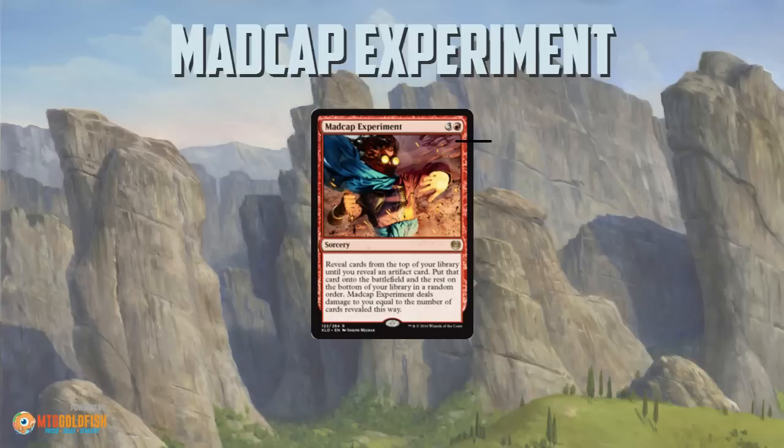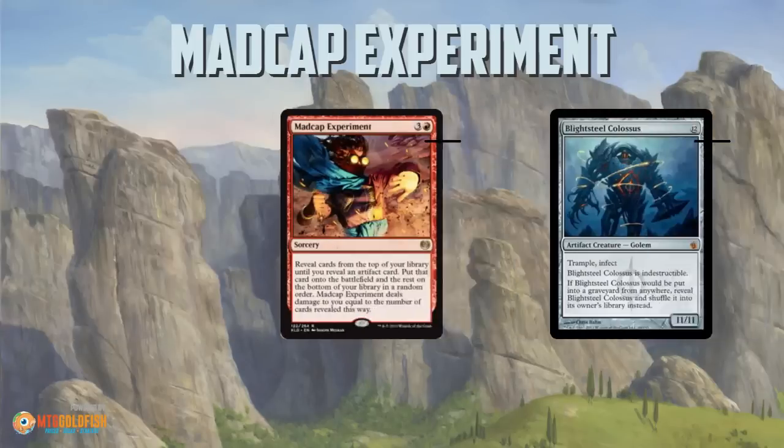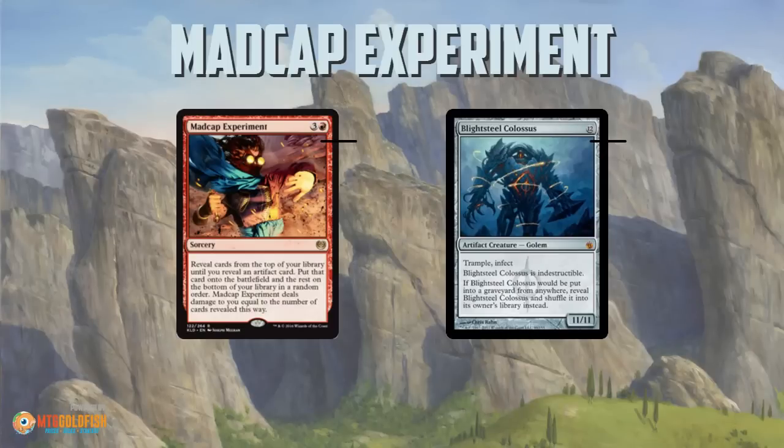When I first read Madcap Experiment, the first thing that popped into my head was: we can use it to get a Blightsteel Colossus. You've got a 60-card deck, you play four Madcap Experiments and four Blightsteel Colossi — you cast Madcap Experiment, you know 100% you're getting a Blightsteel Colossus. On average you're going to lose like 14 or 15 life, but if you can kill your opponent, that's fine. It's still a little risky — it's hard to play Madcap Experiment with just a single playset of one artifact, and if you play more than one artifact you're not guaranteed to hit the artifact that you want.